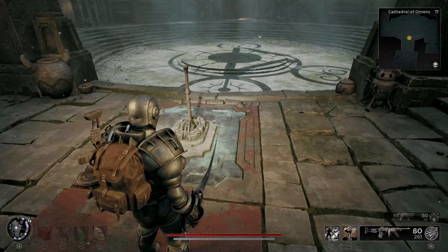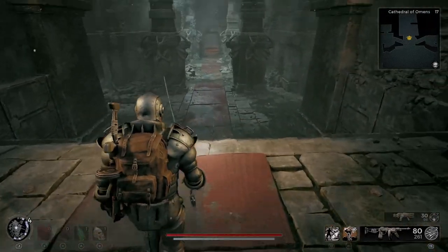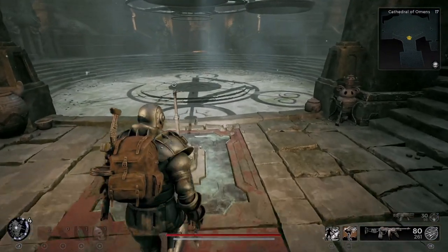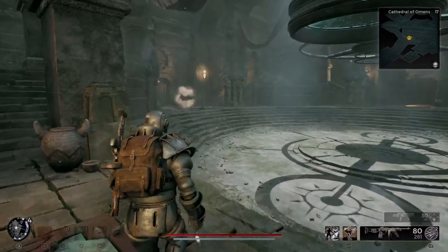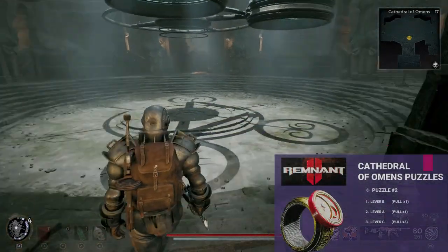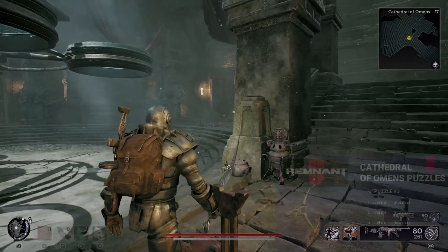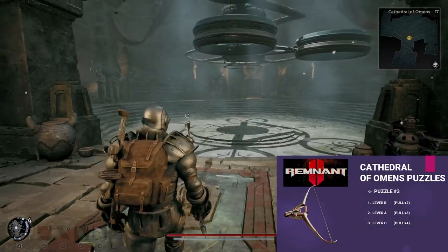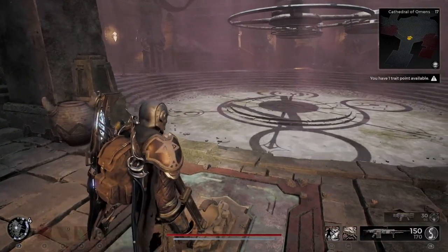Now that you see the solution on screen, let me orient you to the map. This is the entrance where you came in. This lever is called Lever A, the lever on the left we call Lever B, and the lever on the right we call Lever C. That's the solution you see — all you have to do is pull them the number of times shown and you should be good to go.